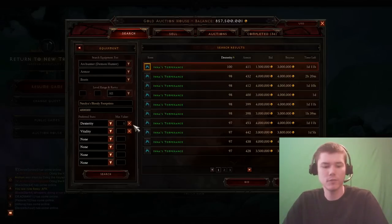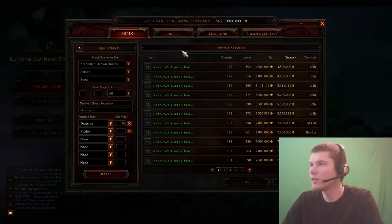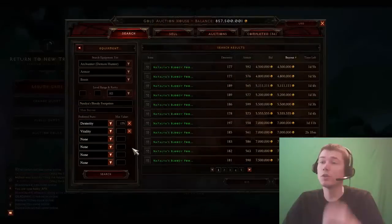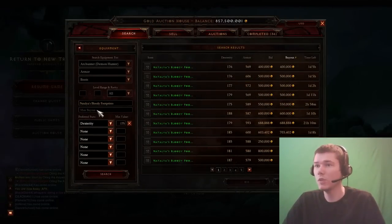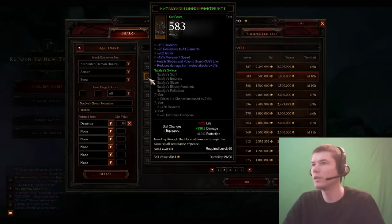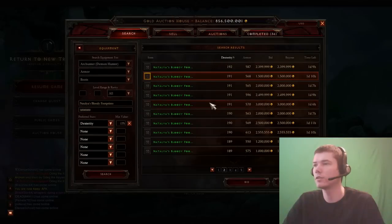We're going to see how much vit we can get with these Nats boots. Looks like we can't get that much with the budget, so we might just go pure dex since we already have so much vit. We can have a lower buyout — go 3 mil. It's 191 dex for 1 million with really high All Res too. Let's go ahead and take that.